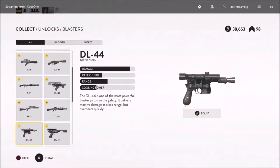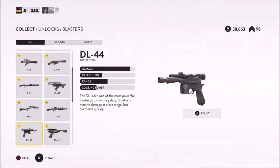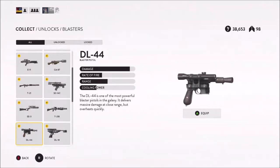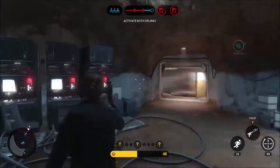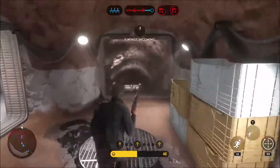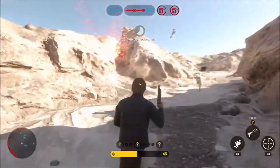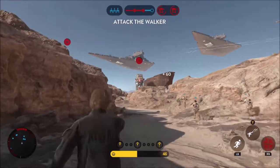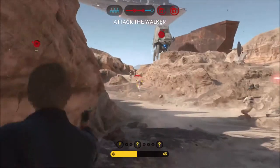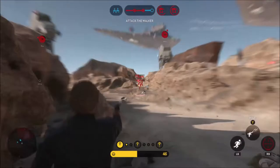Next we can move on to Han Solo's blaster. He is armed with his iconic DL-44 heavy blaster pistol, which is incredibly deadly at close range, taking at most three shots to kill enemies up close — sometimes two, or even one with a headshot. This is one of the most powerful blasters in the game, and Han Solo's version is even more powerful as a hero weapon.